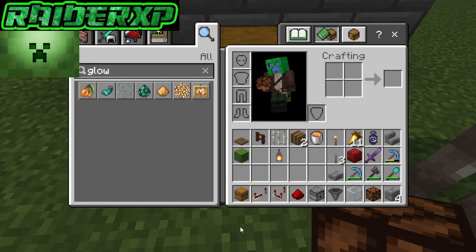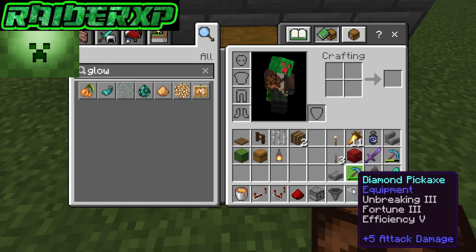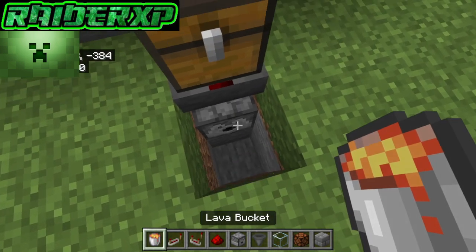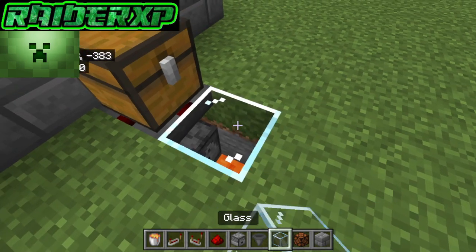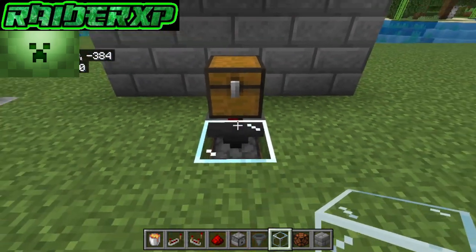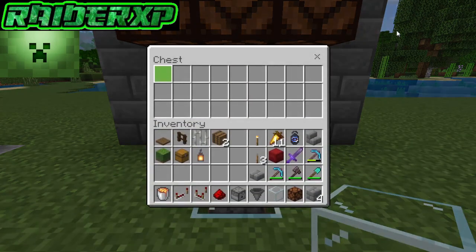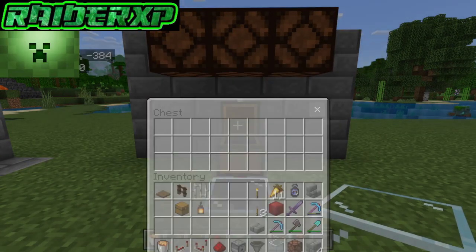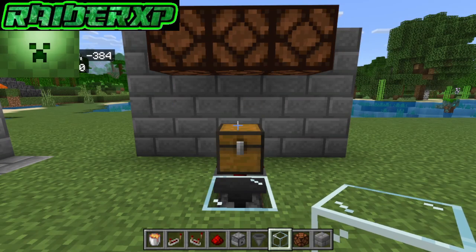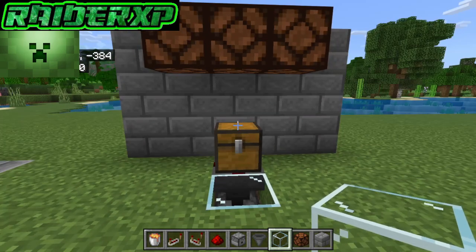Now what we need to do is grab our bucket of lava and our glass block. Come down here and just drop the bucket of lava right there. Grab your glass block and place that down over top so you don't fall down there and die. Now once you're ready to get rid of stuff, you just throw it in there — it lights up and lets you know you're discarding stuff, and it's all gone. And that's how we build a simple automatic trash can for Minecraft Bedrock 1.21. Don't forget to like and subscribe, check out all my videos. Bye now.